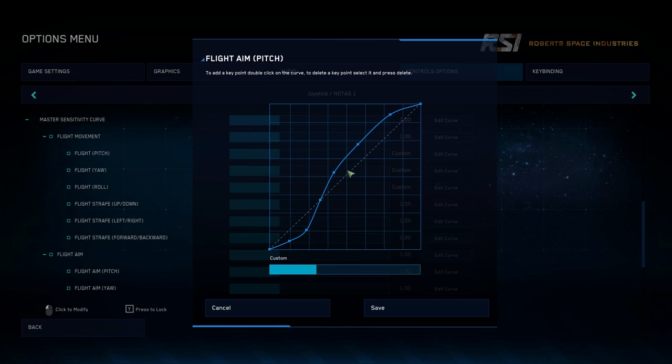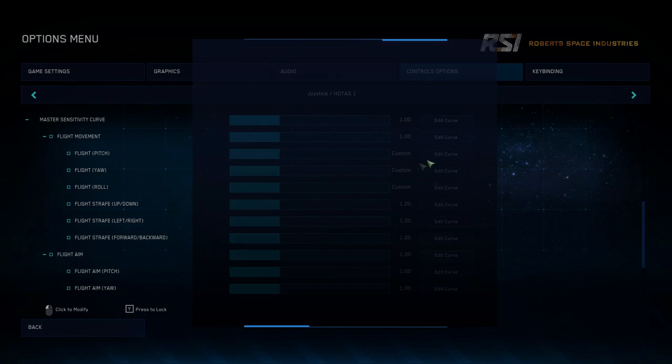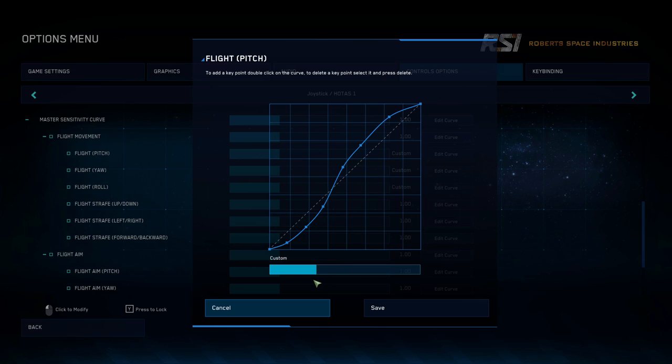If you want to add more points, you can add them by just double-clicking where you want one - and all of a sudden you've got a new point there. Play with it and see what works best for you. It's totally a feel thing. For me, this type of curve is what I think works best.